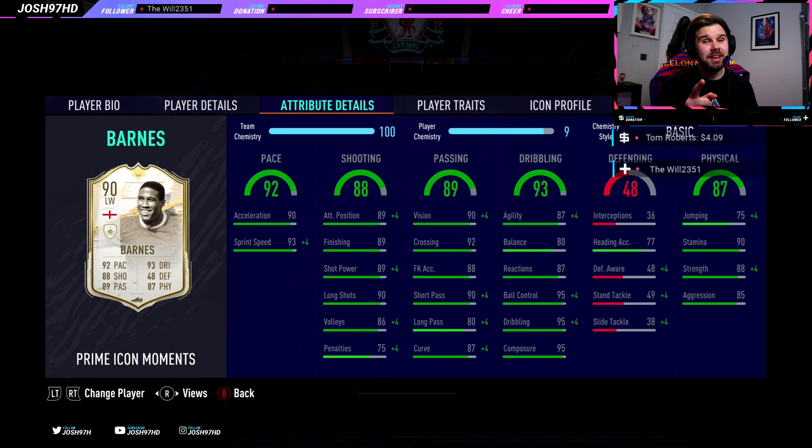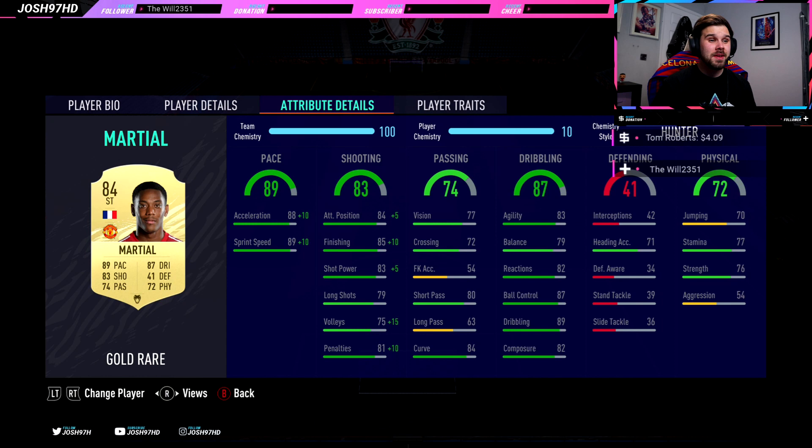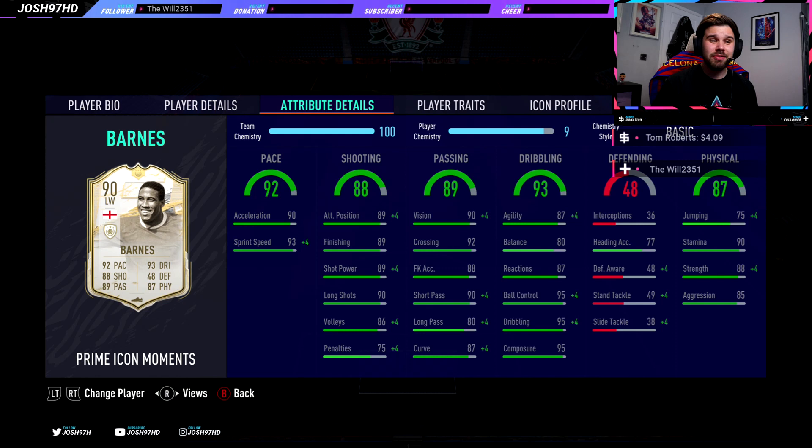Comparing him — he's like Ronaldo. Ronaldo has really good agility but his balance is rubbish, but he's still brilliant on the ball. So hopefully that balance won't come into effect. 87 reactions, 95 ball control, 95 dribbling, 95 composure — 95, 95, 95. Brilliant.